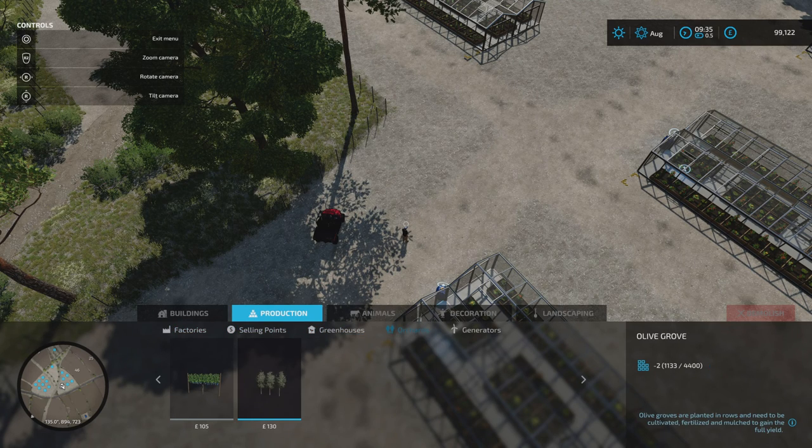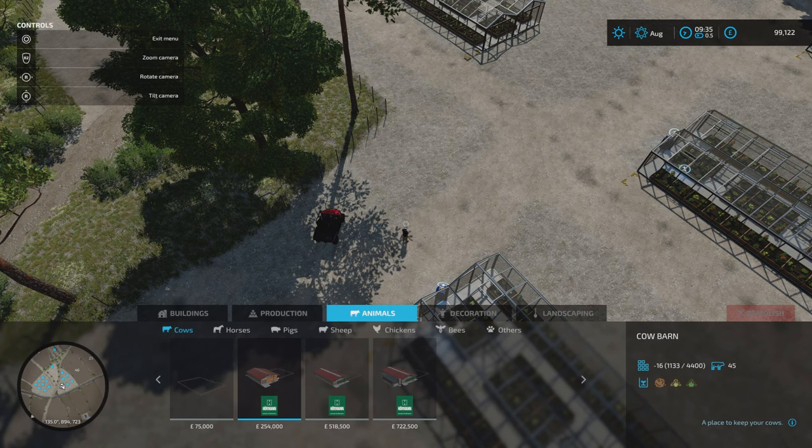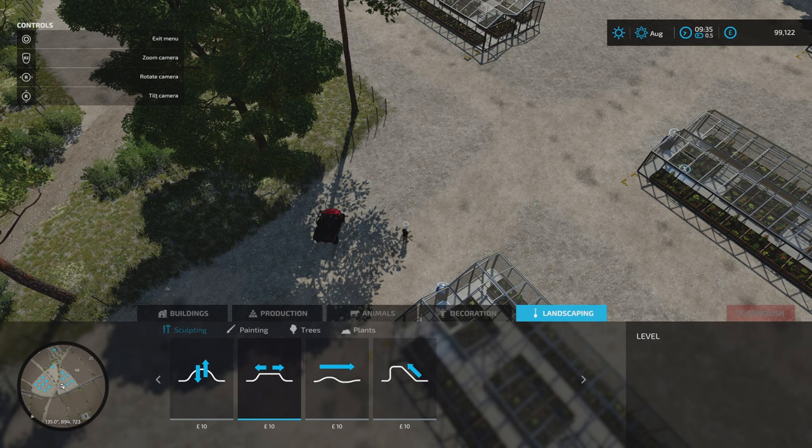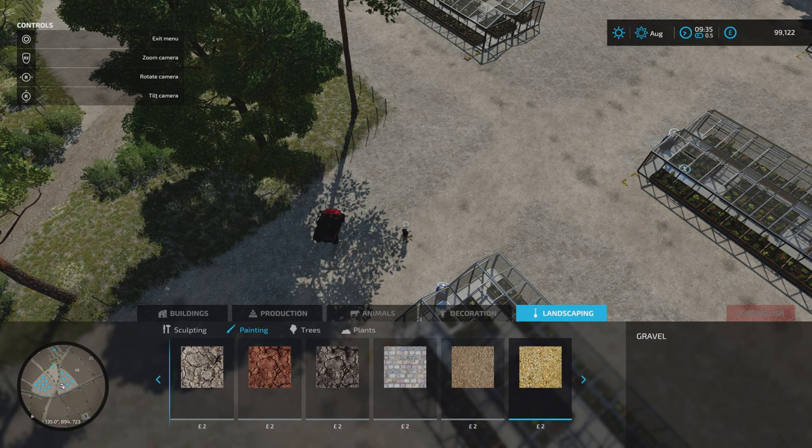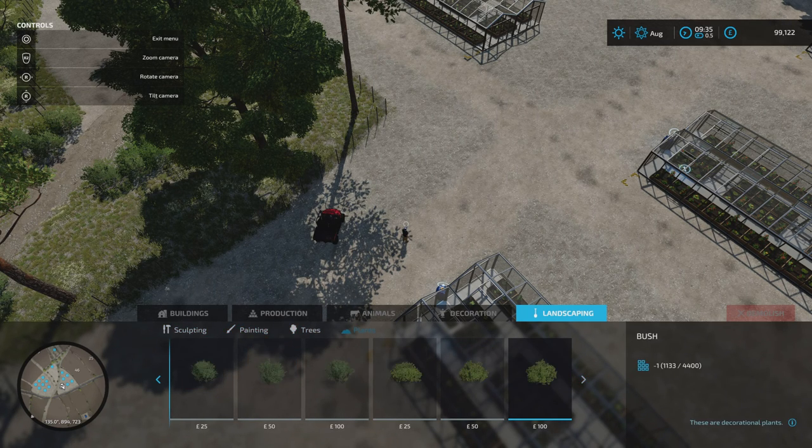One important note: the exotic orchards on the map can be sold, but they're not available in build mode to replace. If you sell them, you can't place new ones elsewhere — because under orchards in build mode, we've only got the standard in-game grapevine and olive grove. Under landscaping and painting, there are some nice extra textures: concrete, cobbles, and the cracked earth we talked about. Nothing under trees and plants either.